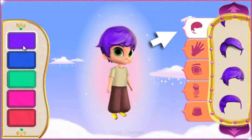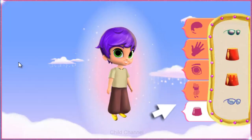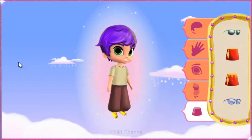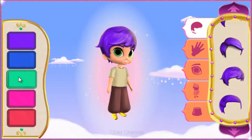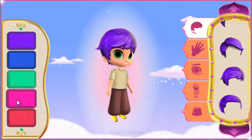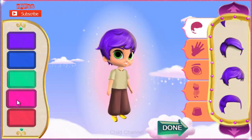You can choose the perfect hair color for your genie here. Click the one you want. You can also pick the skin color, eye color, outfit, and extras you want for your genie. Keep mixing and matching until you have your perfect genie. When your genie is just the way you want, click the green done button.